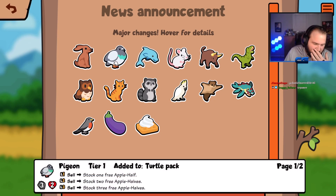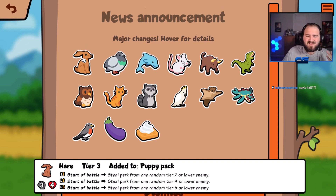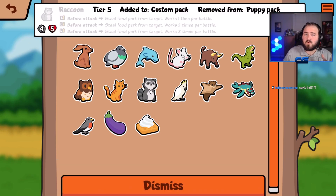We did a game with the pigeon, now I want to use the hare. At the start of battle, it steals a perk from one random tier two or lower enemy. At level two you can steal perks from tier four or lower, and at level three from tier six or lower. So basically it only steals one item at the start of the round.